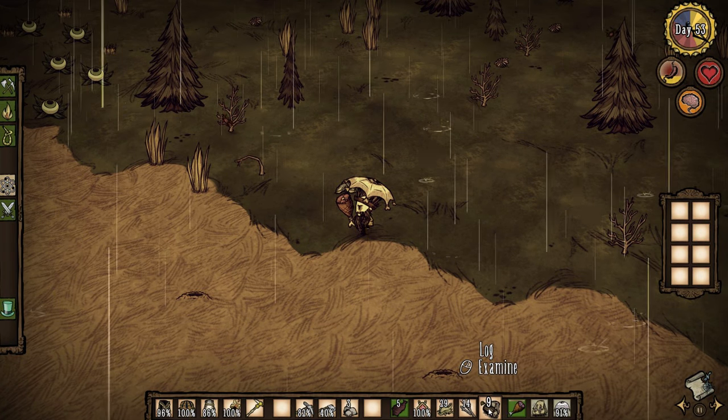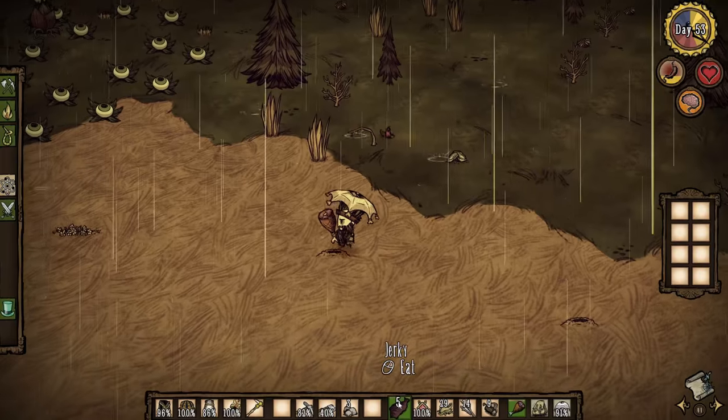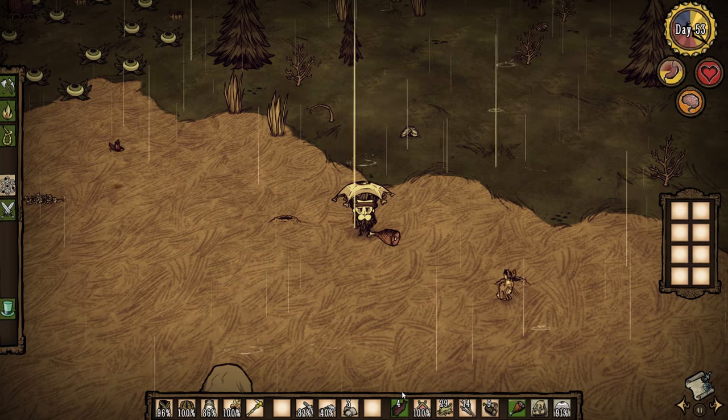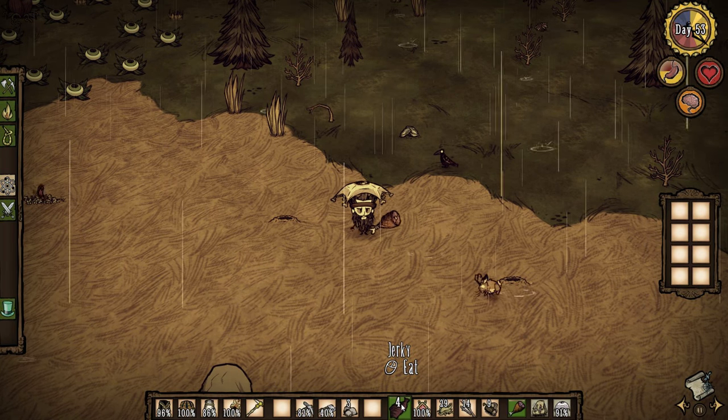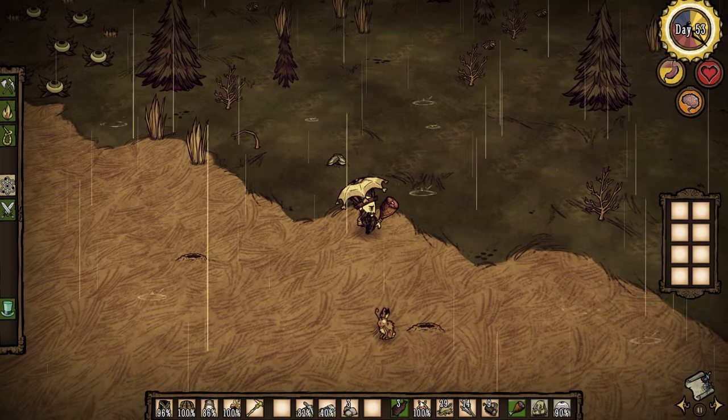Then we move on to the third grouping of five slots. In the first one I would generally put my main food source. In this case I have jerky. Jerky is a very good all-around food to be carrying with you — it's hard to go wrong.